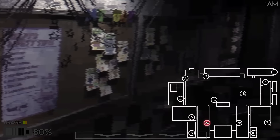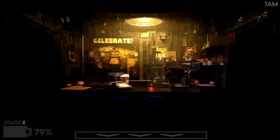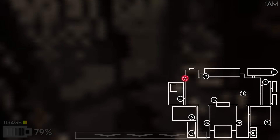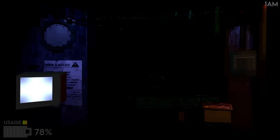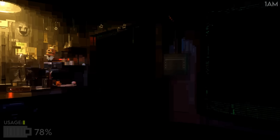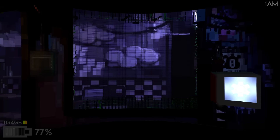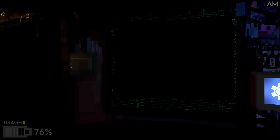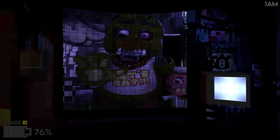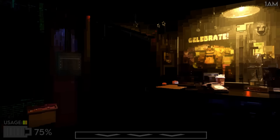There's Bonnie — he just moved. That means he's about to attack. I wonder how the jump scares will work in this, how crazy they're gonna look. There's Chica. Bonnie's about to attack any second. He's not there. We know they're both right on top of us. 77% power, 1 a.m. We're shooting through our power. Oh there's Chica — that looks so cool!